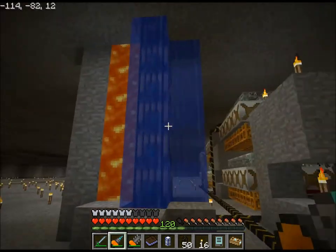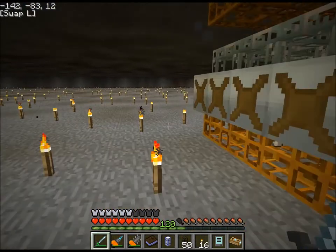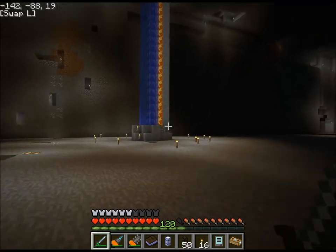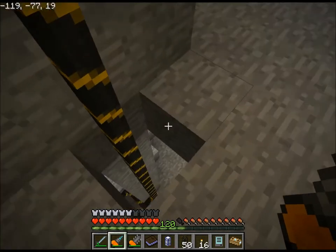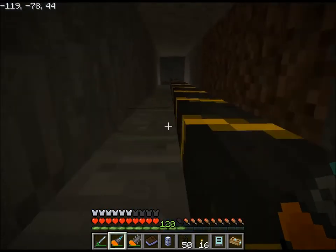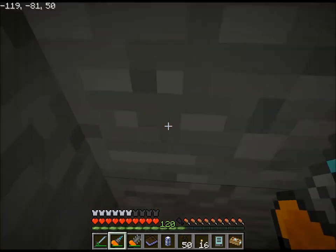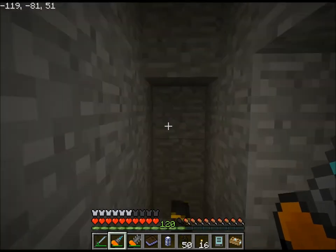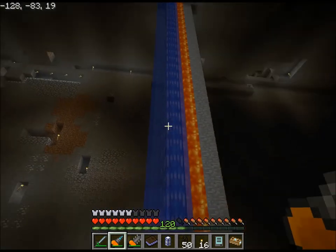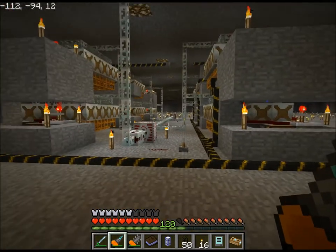Over here, this is nothing fancy — just a stack of thermopiles that runs floor to ceiling. It actually goes all the way down to bedrock and all the way up to the ceiling that I mined out. It actually can't go very much higher before it breaks out into the surface, so that's good. That stack of thermopiles provides the blutricity for all the Red Power 2 stuff.